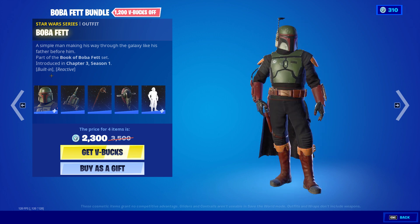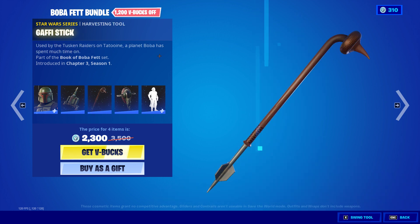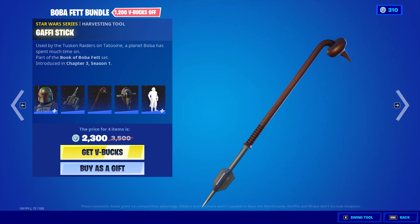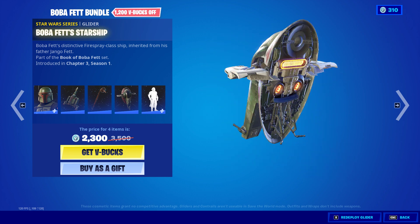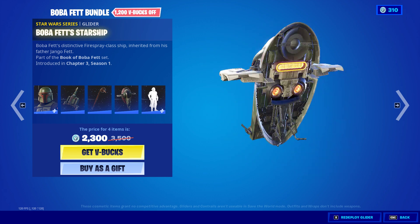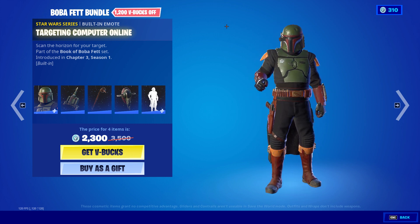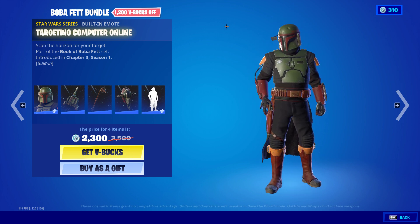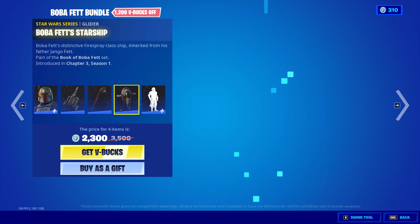Alright, we have Boba Fett with the Z6 jetpack. Gaffey stick. Boba Fett's starship. Oh, that's cool. And then targeting computer online. Pretty simple item and pretty good stuff.